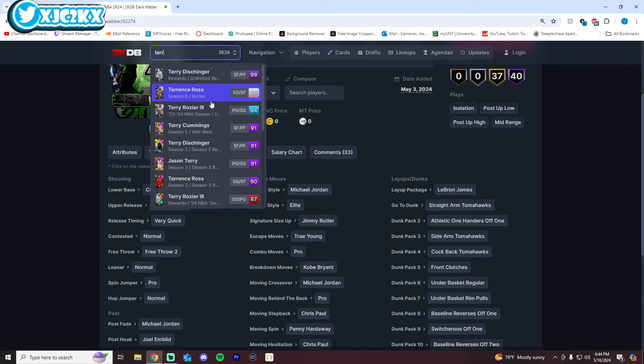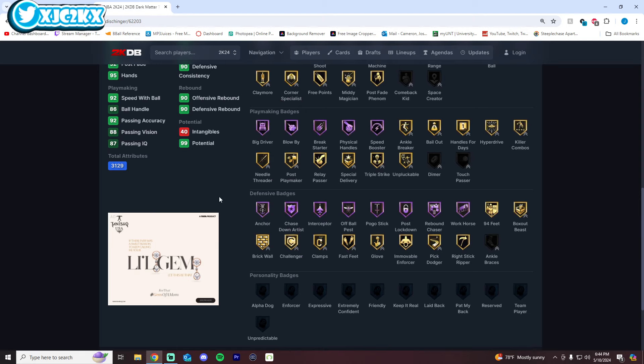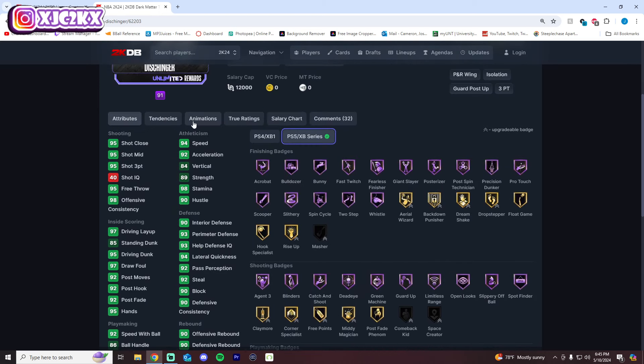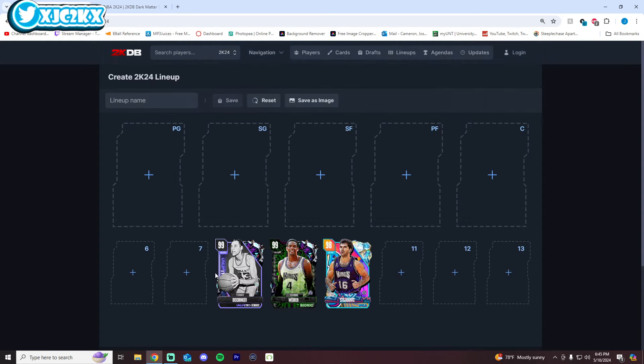Number 8 is Terry Dischinger, mostly here because of his elite level release and good defensive badges. He does need Clamps added and maybe one or two more perimeter defensive badges like Challenger, Fast Feet, and Pick Dodger. But he's an amazing shooter, very good playmaker, great sigs, and an elite level slasher. His release — Rudy base, Carmelo uppers — is one of the better releases in MyTeam. He's only 6'7" but number 8 is a fair spot.